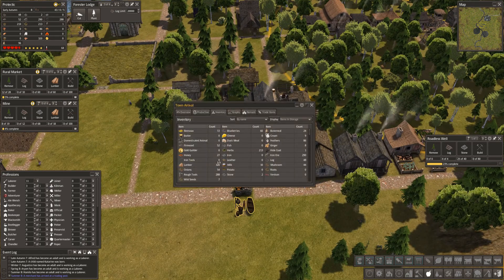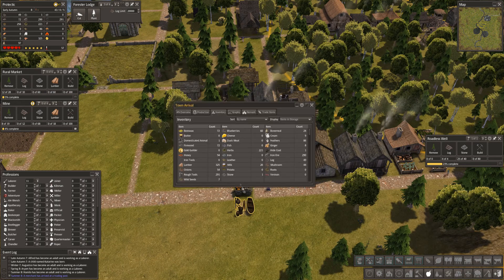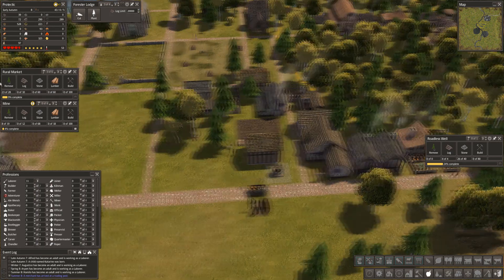We are going to run into a food crisis if I increase the number of people. We've got cheese, blueberries, bees and beeswax — we could sell beeswax to start with. We've got a lot of lumber I think. Let's get the market going. How are we doing on stone? We have one stone — yeah. We've got nine — we could put 100 feathers in. We can sell feathers, bone meal and beeswax — let's sell feathers and bone meal.